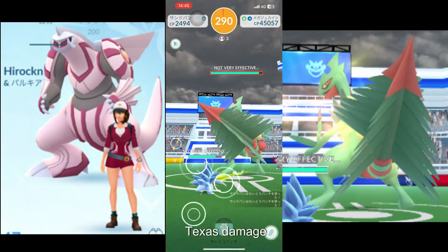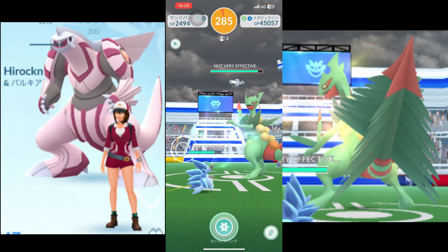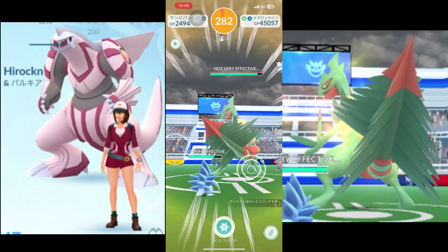So Pokemon like Mamoswine, Togekiss, Roserade, and Yanmega can deal significantly more damage. To optimize their chances of defeating Mega Sceptile, trainers should bring these strong counters.